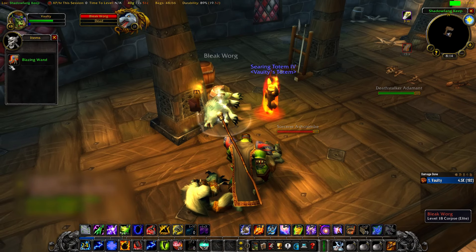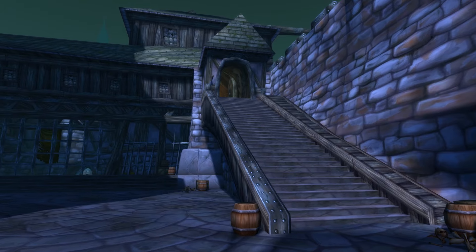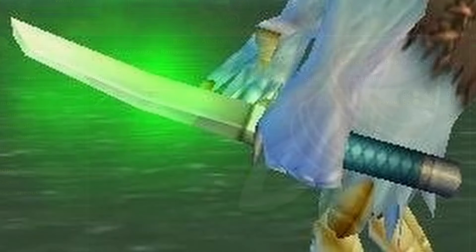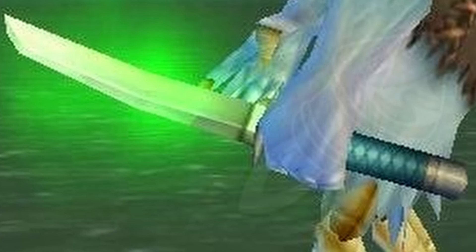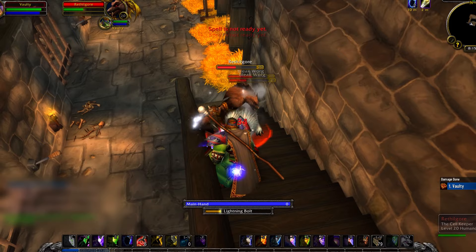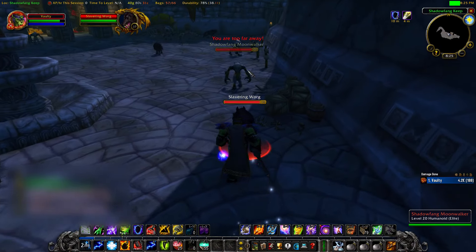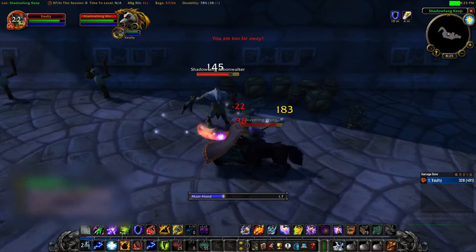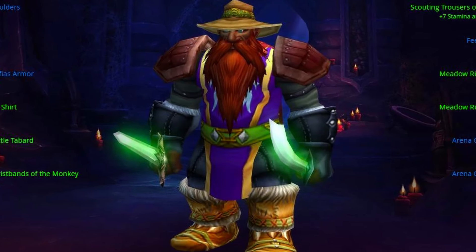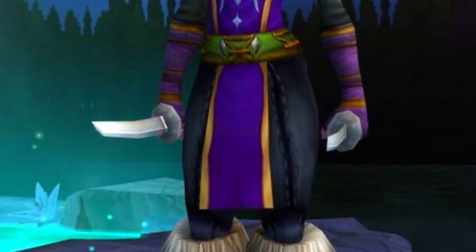There are also other extremely valuable items in this dungeon, such as the Assassin's Blade, which goes for a lot of gold and has a similar drop chance to Shadowfang. You probably need to be a mage to farm this dungeon most efficiently. Just keep in mind that if you run this dungeon enough, eventually you will get one of these expensive blue items, and if it's a best-in-slot item for a level 19 twink, you could become rich overnight.